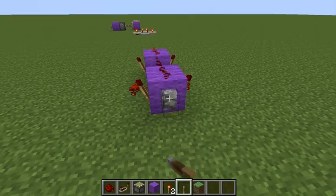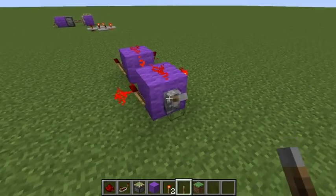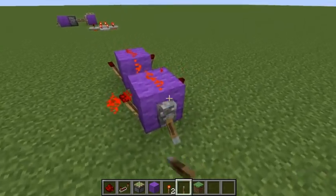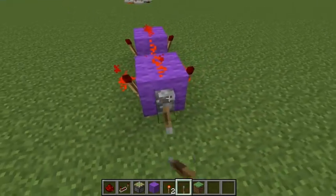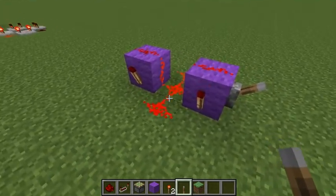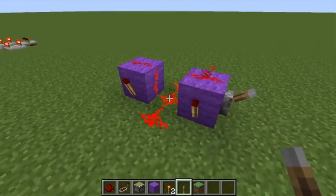Actually, you can add a start/stop lever to this. You can start/stop this by adding a lever — not a button, that will just make it a short-term stop — but a lever will be just fine. So this is also a great, compact redstone pulsar.